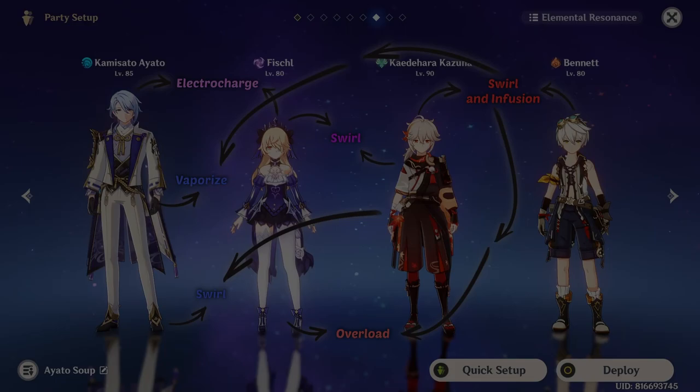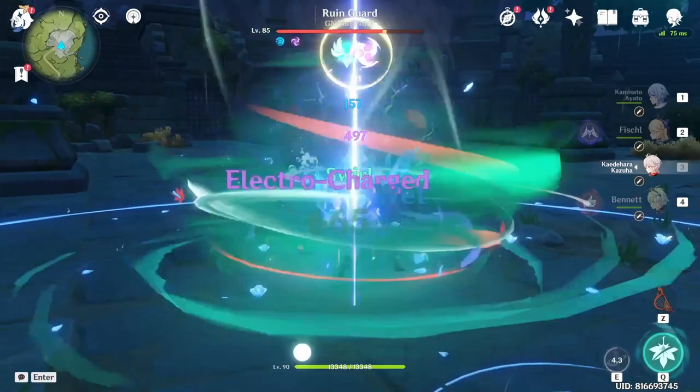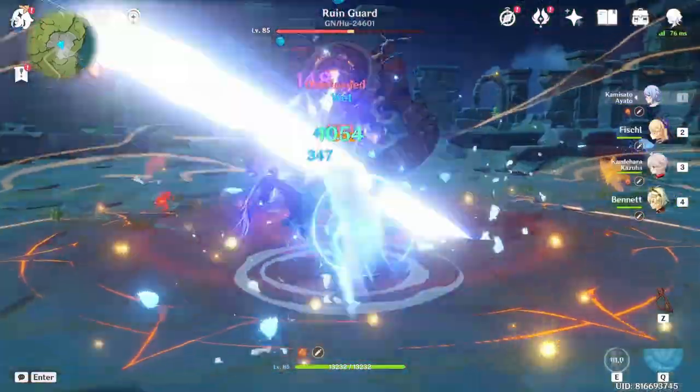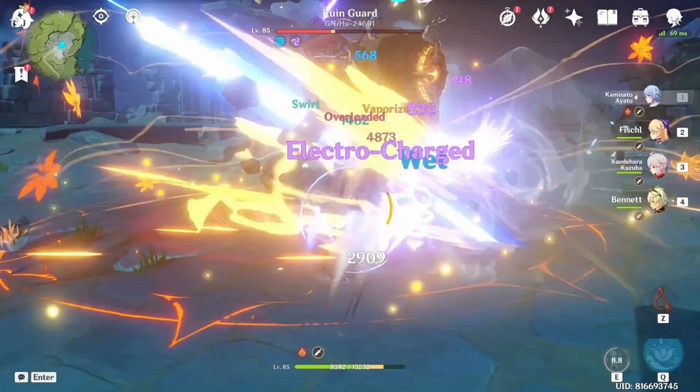Except for Dendro-related ones, because of Ayato's water. His Hydro application is slow enough so that he can vaporize and electrocharge with Fischl. And Kazuha or Fischl can insert some overload damage as well. So you have a nice bowl of reaction soup right there.